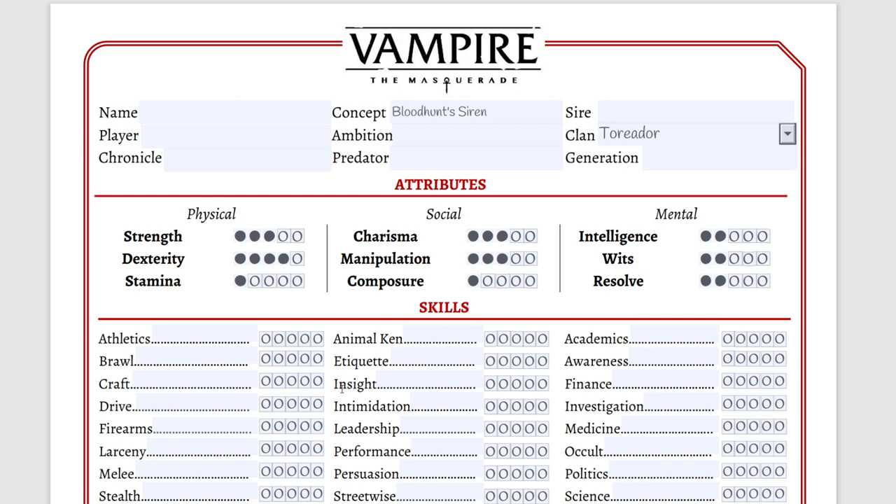Looking at our disciplines, we have six dots — three in one and three in the other — but the book says you can only take two in one and one in the other at character creation. So how do we get these extra dots? That's not too difficult, but to avoid spending too much experience, since we only get a specified amount depending on whether we're a neonate or Ancilla, we need to pick a predator type that corresponds with our abilities.